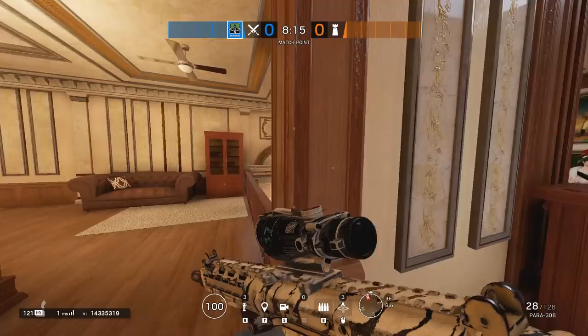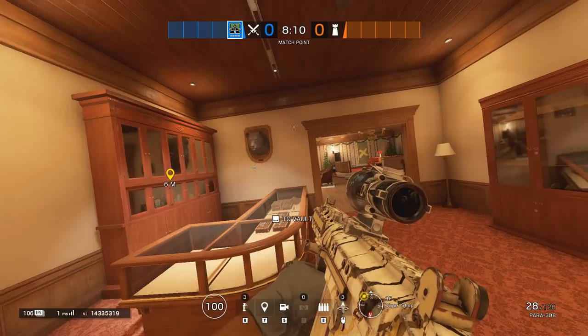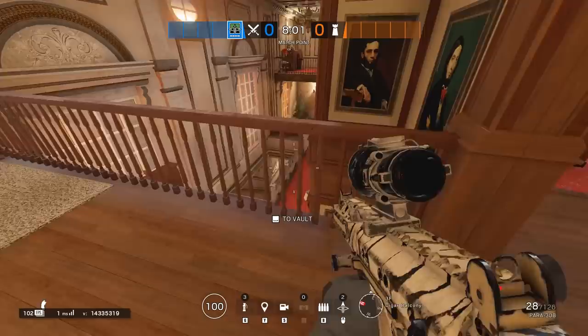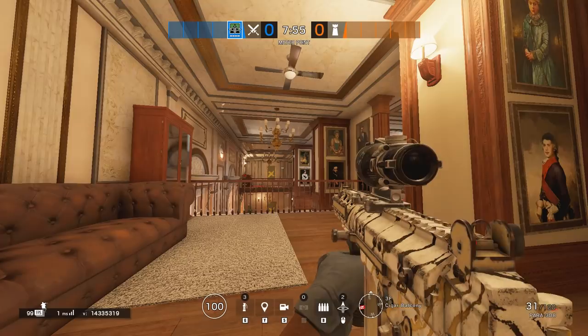In short, the supporter helps his entry fraggers to get map control in the early phase, and once that is done, supports usually help to execute well, whereas entries are usually those that hold the flanks during the execution. This is already something you didn't expect, right? Entries holding flanks?